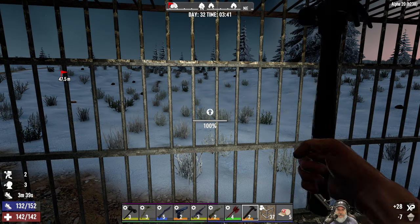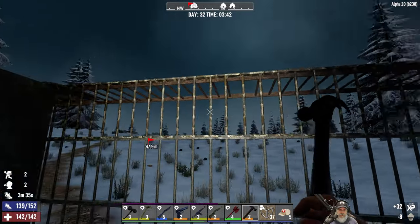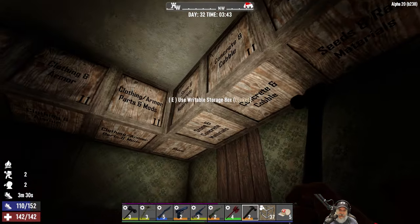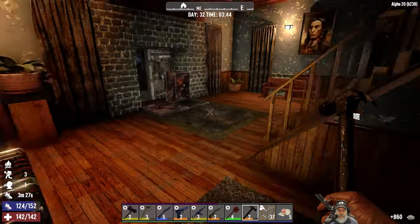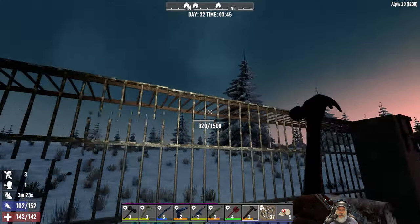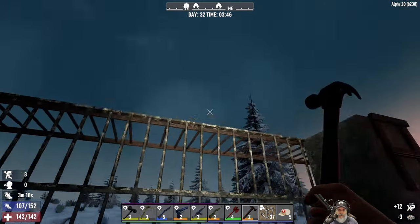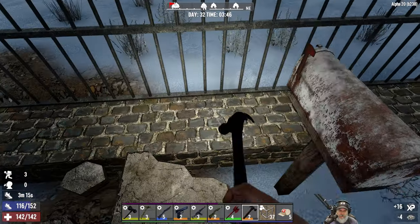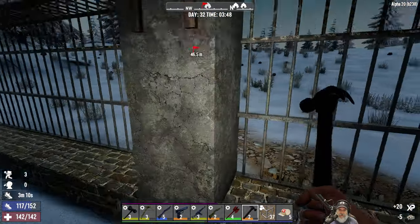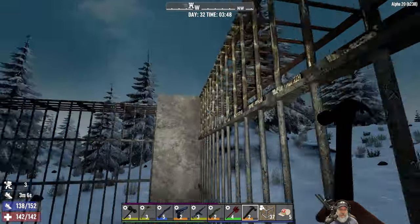That one they did a little bit of a number on. Oh, I guess we're gonna need cobble too. I'll eventually get everything upgraded to concrete, just haven't gotten that far yet. A little bit on the ground here - that's just splash damage from the pipe bombs that I threw. Yeah, it looks okay.